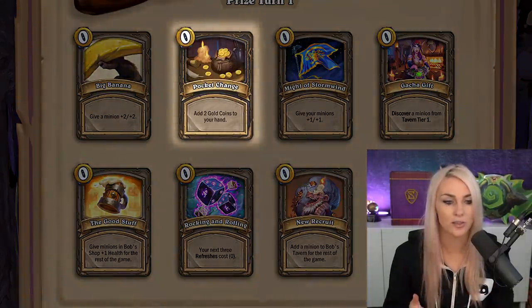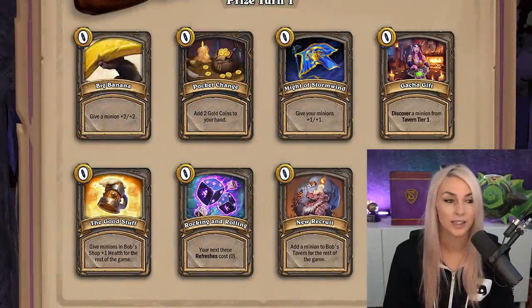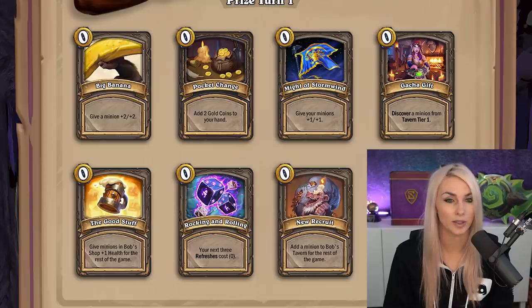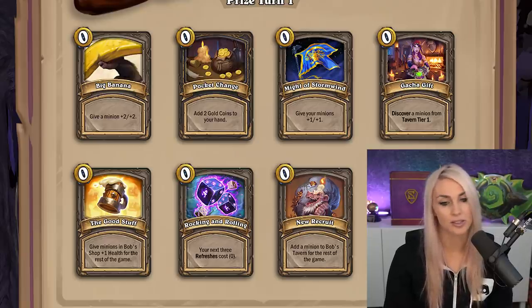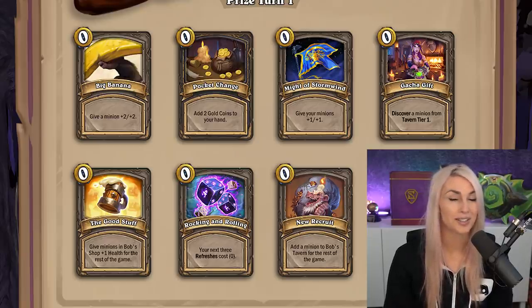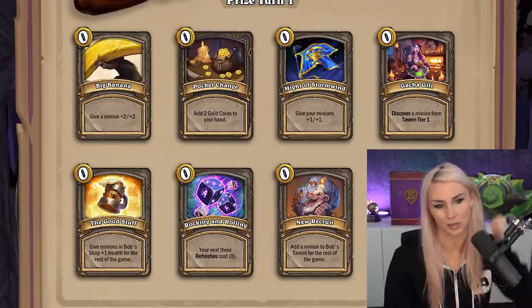There's Pocket Change, which adds two gold to your hand. And then there's Gotcha Gift, which discovers a tier 1 minion. There are three minions at tier 1 that would sell for two gold. I would suggest always picking the tier 1 minion over the two gold in hand, because the tier 1 minion acts as the gold but it has a minion form, so you have more size on the board. Even if there are no tokens in the game that turn, it could still give you early tempo and at least one gold, so I'd still like it more than the two gold.